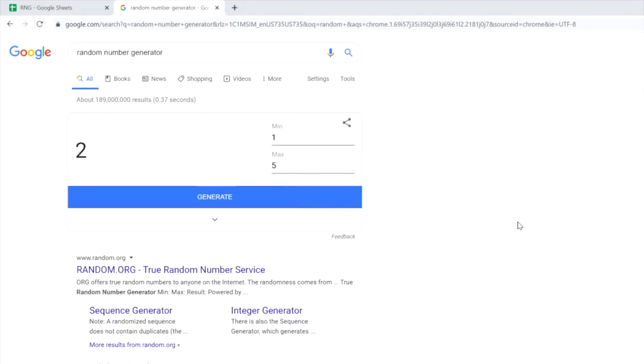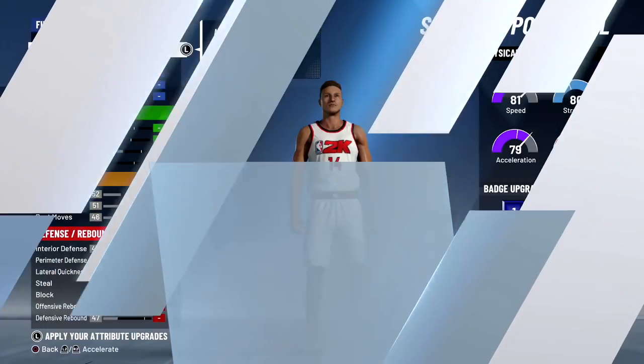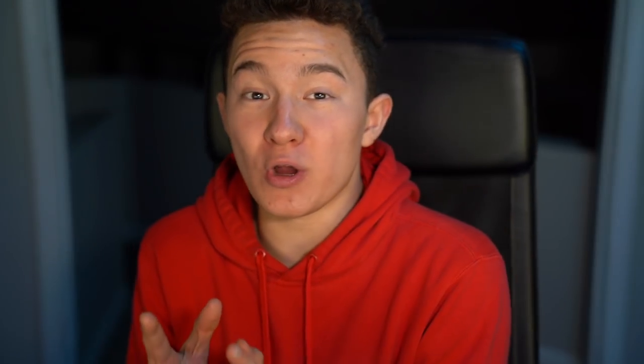Next for physical profile we have five on the random number generator, and we got two again. This is actually gonna be the best one for vertical. I don't know how this build is gonna turn out but probably pretty weird.